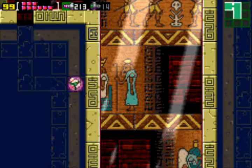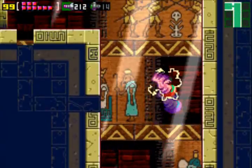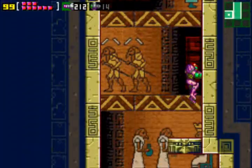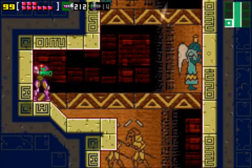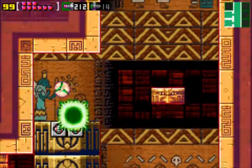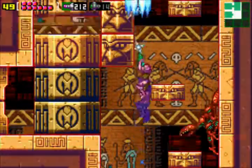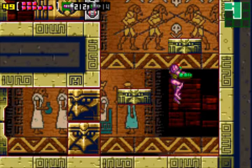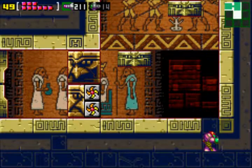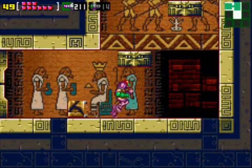Nothing really changes in this section, and in the previous naked section we still die in one hit on hard mode low percent. But now we will be heading back and revisiting this place where we were in our naked state — only now with our suit. If you remember, in that naked section there were lots of different blocks to break, like missile blocks, but we couldn't because we had no missiles. Now that we have missiles and all our other goodies, we can actually explore this whole place.